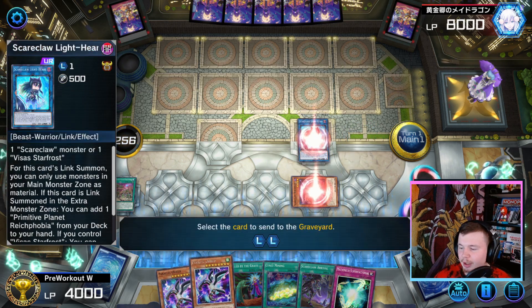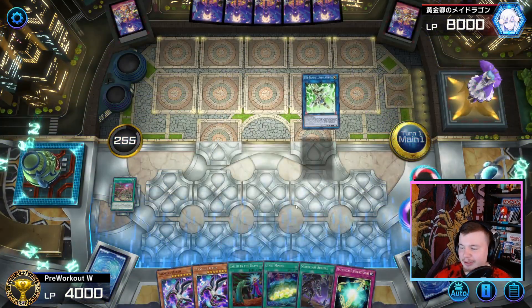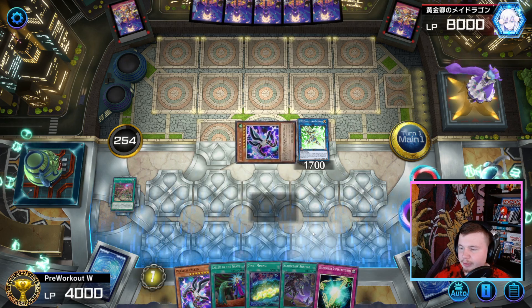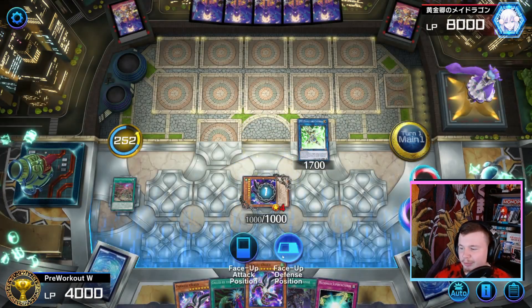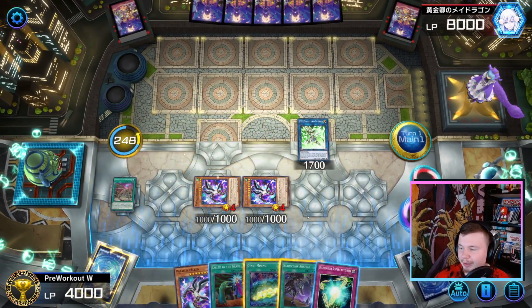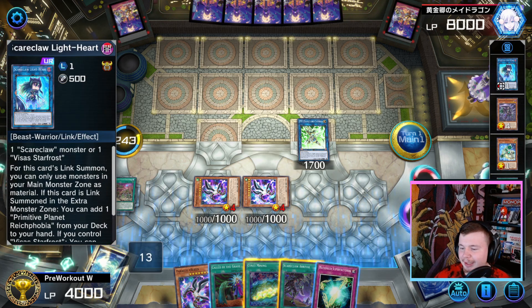Going into Lambda will trigger our Parallelic Seed effect in hand. Summon the Lambda — and Lambda will come up later. We're going to use the Parallelic Seed, Special Summon it, then use its effect to summon the other one from the deck. Now there are a couple ways we can go about this — we could actually go into our Math Mech plays right now. There are a lot of different ways we could go about it.